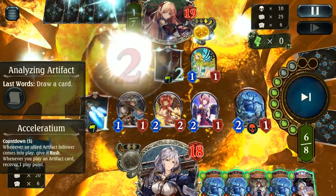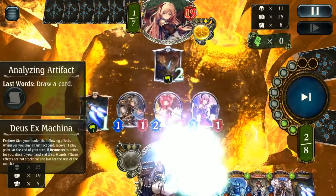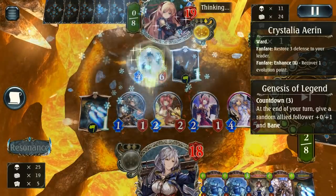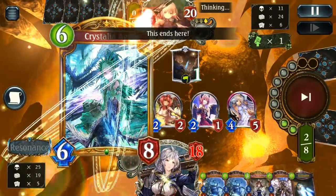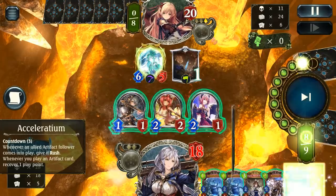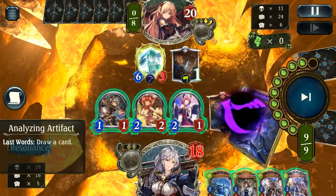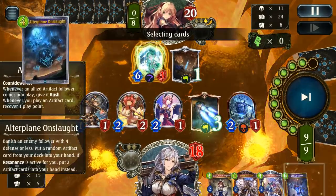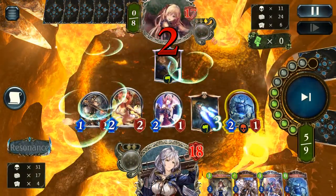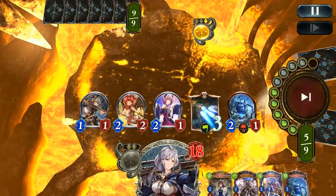We're burning through these now. We got another Excel, which makes me not want to go into resonance to discard this hand — another Excel plus the two Analyzings are actually really good value, and the Myisha is also a draw. If I had held on to an evo I would have had a good chance, but I felt like I really had to use it to get rid of that big guy. We should maintain this board fairly easily. Our opponent ended up conceding, which looks good for us.